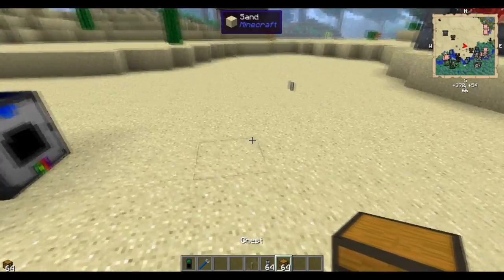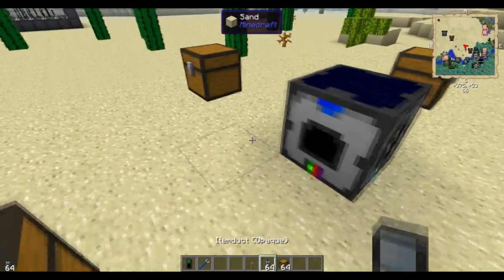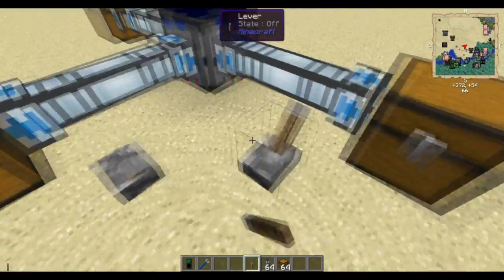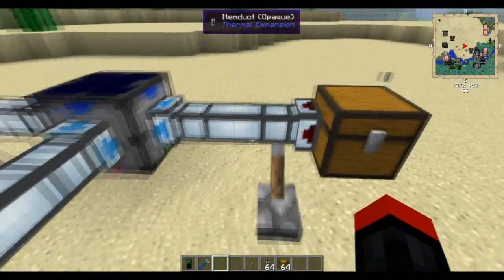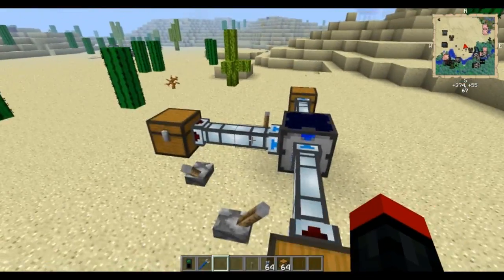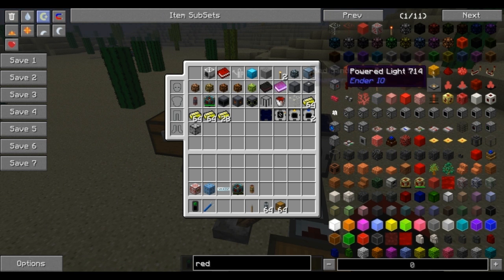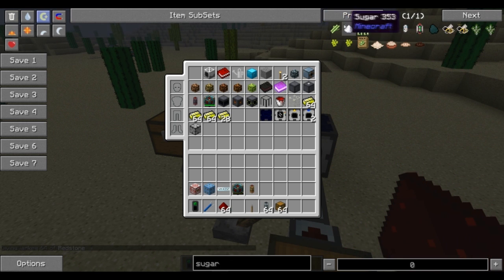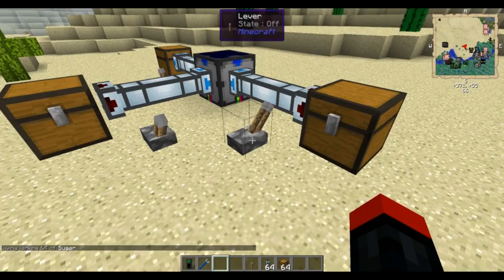Now we're going to place down a couple of chests for input. You can't place the chest directly next to it — items have to be piped in using item ducts, and piped out using item ducts. We're going to change this so it's input, input, and change this one so it's output. So now for the sweet redstone ingot, we need redstone and sugar — put redstone in one input chest and sugar in the other input chest.